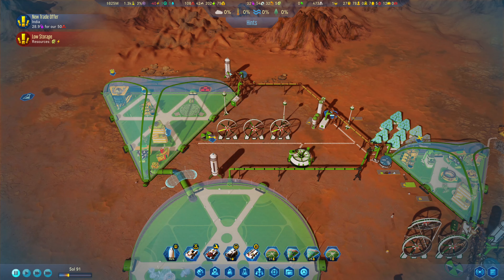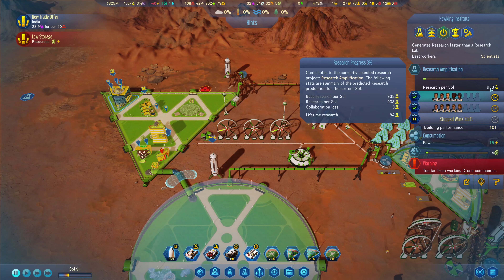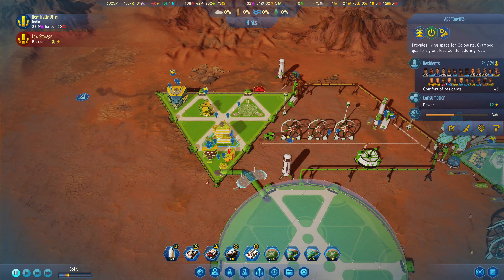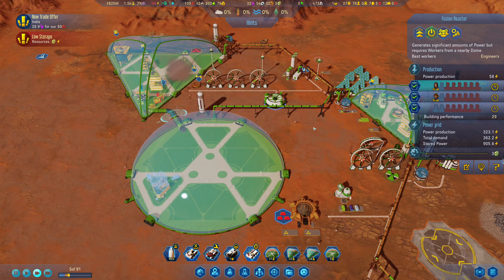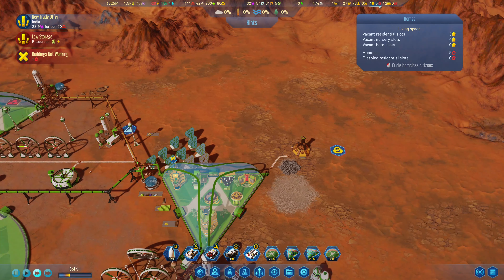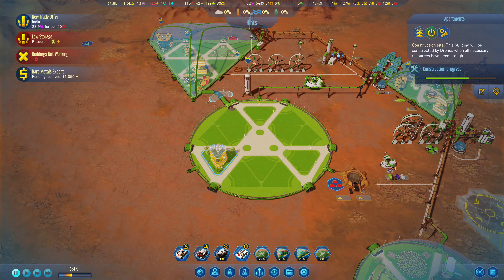Let's set the Hawking Institute to overtime — that's very nice: 938 science. Let's also open up a few more spaces at the fusion reactor and hope that a few people work there. Let's tell this unspecialized individual to go work on the power situation. We do have a couple of homeless, but that's about to be fixed in a couple of minutes with this new apartment building.